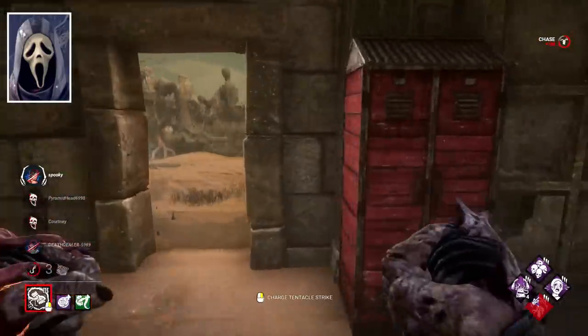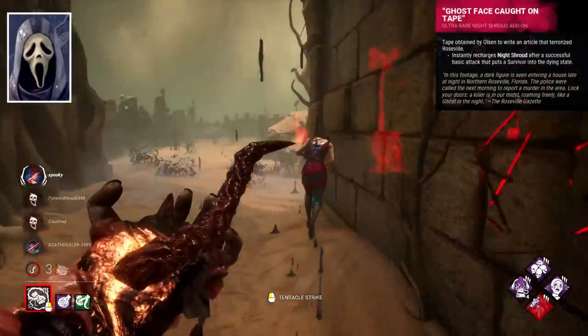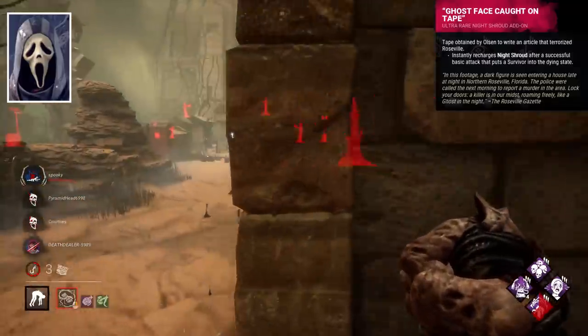Ghostface's best add-on is probably Ghostface Caught on Tape. After downing a survivor, your shroud recharges instantly. Nice and simple, and incredibly helpful to keep your power downtime to a minimum.